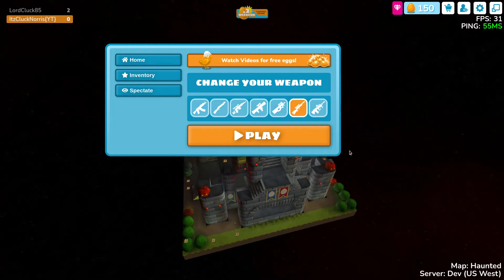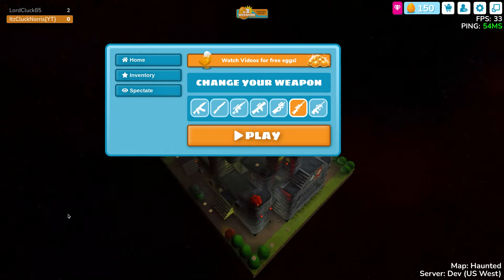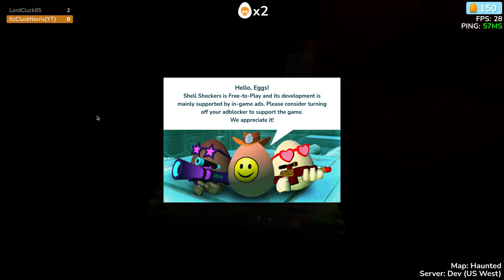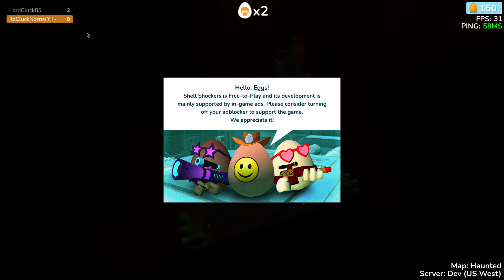Hello guys, Kraloknora is back here with another video and today I'm going to be showing you the new melee weapon. It is a whisk and you go up to kill them. So it is on the dev right now, as you can see I'm on the dev server, dev.shershock.io.